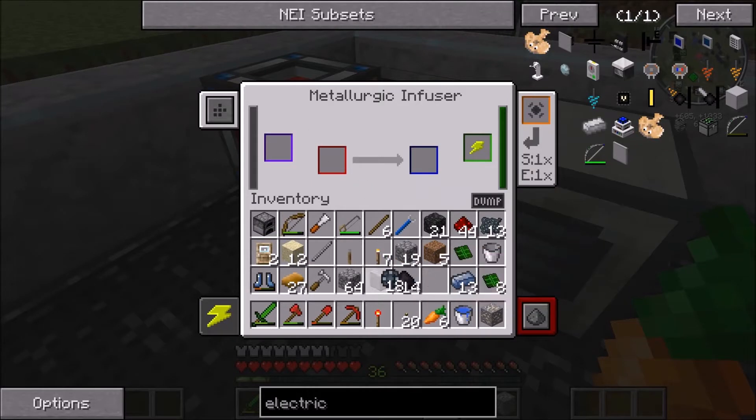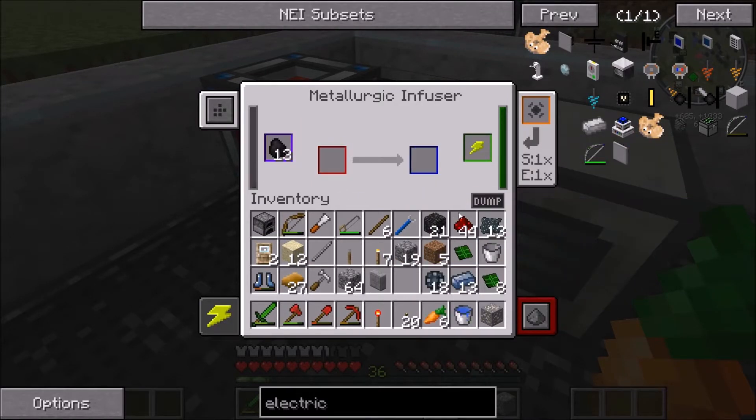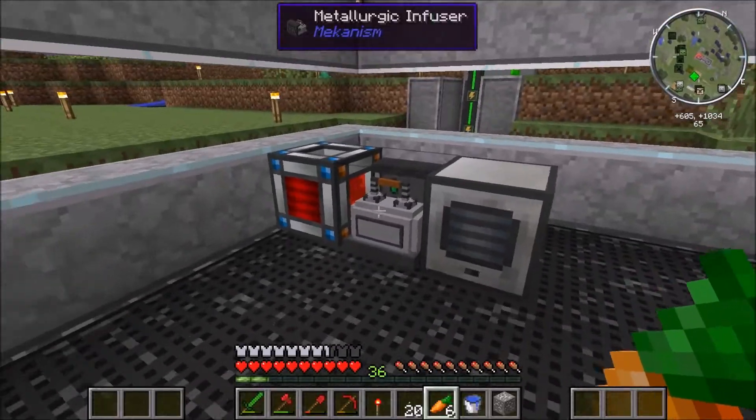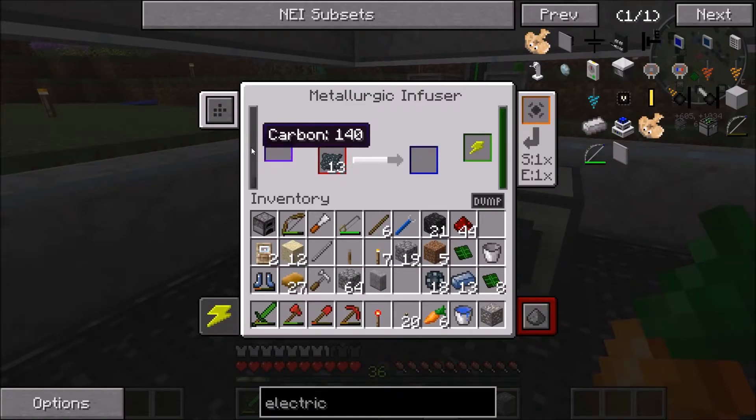I can finish making the steel right now. There's 10 redstone that we can dump. Put the coal back in and turn the enriched iron into steel. I really hate having to do this because I usually dump out more of the carbon or the redstone, and then I end up needing it again. But I don't really know if there's a better way to store it.